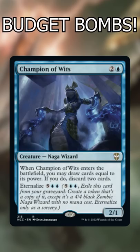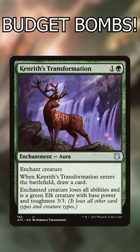Champion of Wits: it has text in the graveyard, can filter cards, or really goes off when you augment its power. Kenra's Transformation: this card has fantastic disruption that cantrips, in a color that struggles with creature removal.